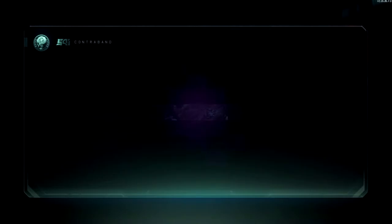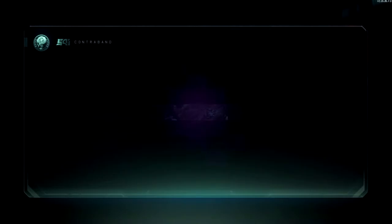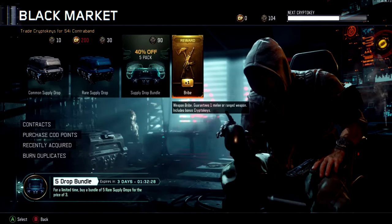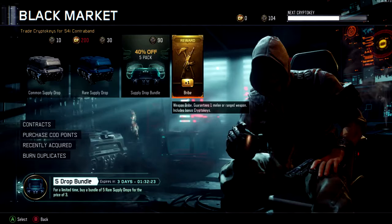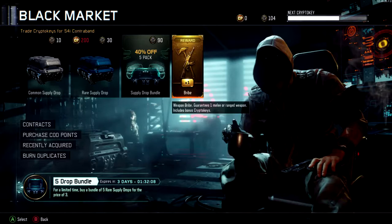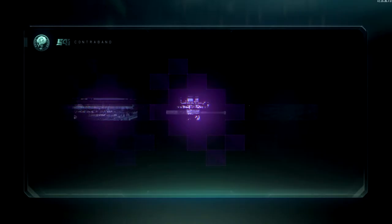A duplicate — emblem material. I'll sell my duplicates at the end and see if I can get some more supply drops out of that. We're down to the weapon bribe, so we're guaranteed to get a weapon. I only hope it doesn't give me a duplicate of something I already have. I'd love the Banshee, the Marshall 16, or the other pistol that just came out — those would be awesome. The crossbow would be cool too. Either way, I'm probably gonna try to get some gameplay of it and put it on here.